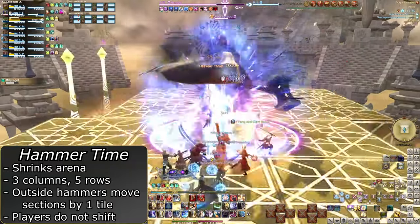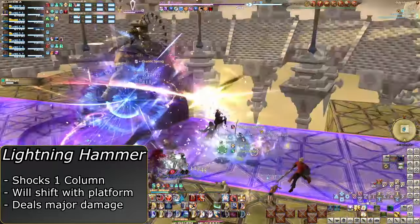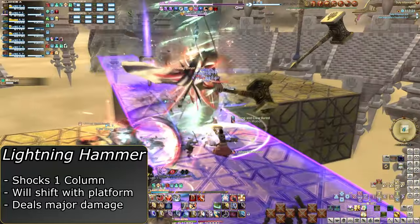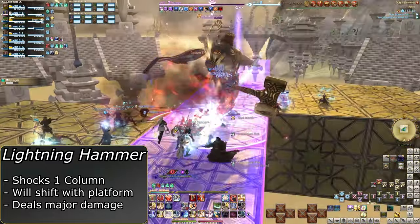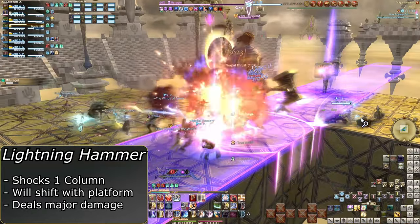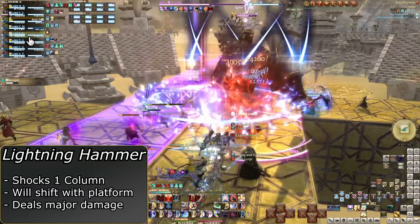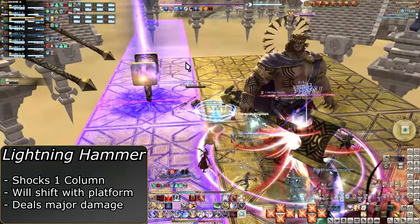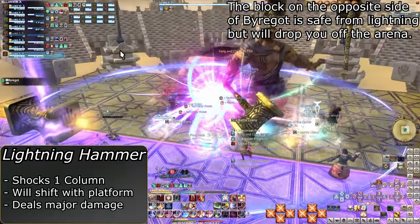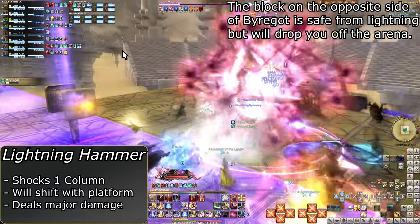So theoretically you could stand with the boss and never fall off. A fire-regard hammer will be placed on a block, shooting an AoE across an entire column of blocks. There will also be a hammer outside the arena. If the row of blocks with the hammer shifts, the hammer will move too. So if the lightning hammer will shift, stand inside the AoE because the platforms are going to move and move it out of the way. Just make sure the row you are standing on will not also shift and move out from underneath you. If the lightning hammer is not going to be moved, do not stand inside the AoE, but it seems to almost always move.